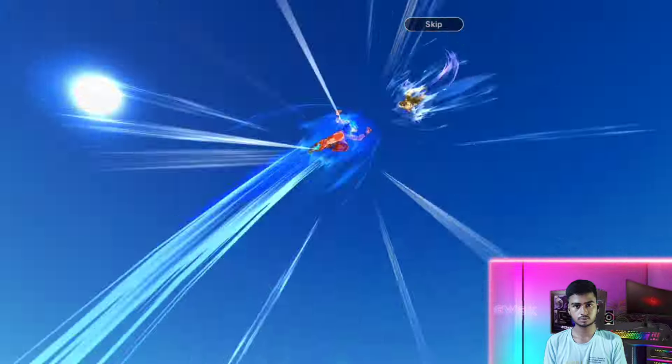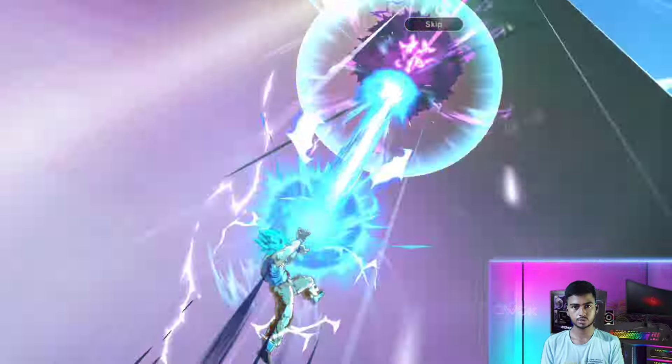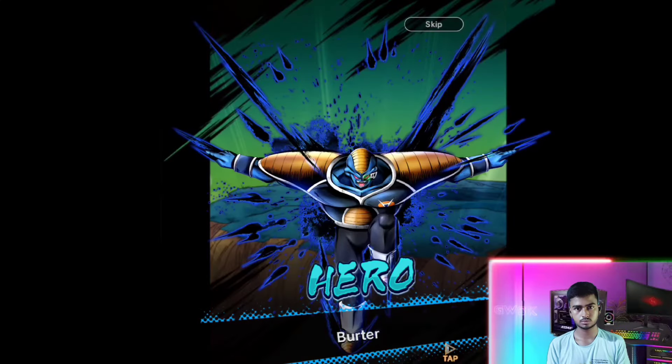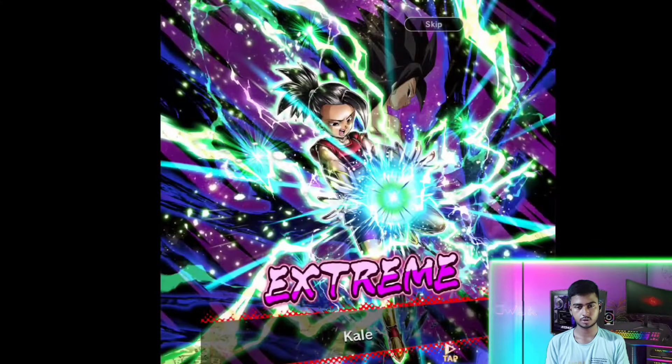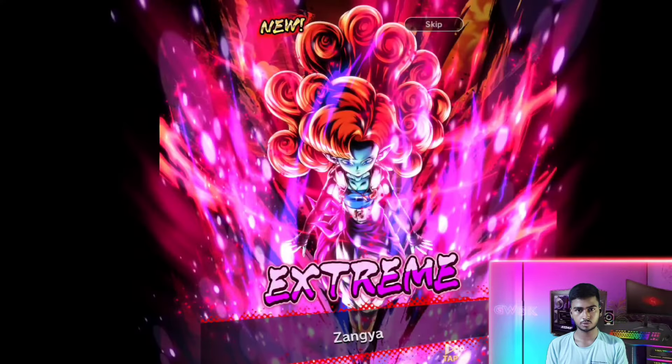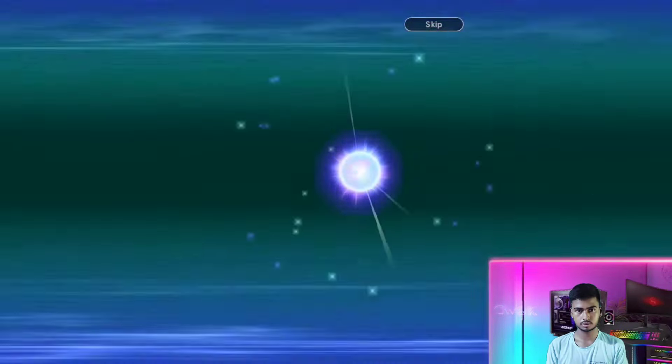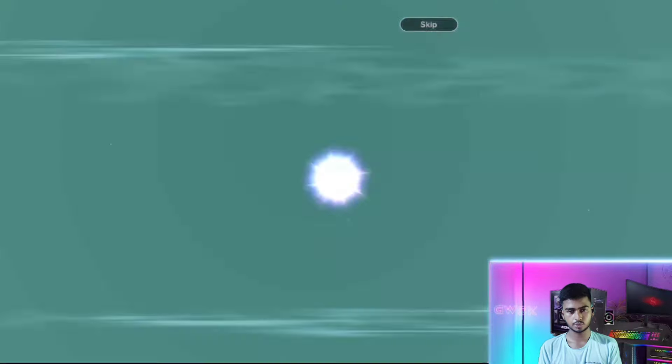Let's enjoy this summon animation. Results include: Legends Limited Super Vegeto, Careless Hero Barter, Extreme Kale, Extreme Jangia, Hero Pan, Hero Tireless, Hero Android 19, Extreme Final Form Frieza, Hero Master Roshi, and Sparking Goten Kid.